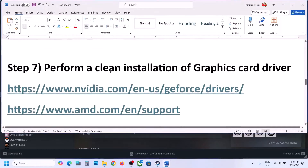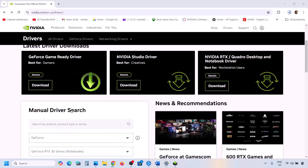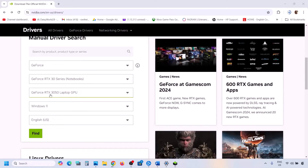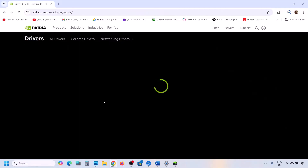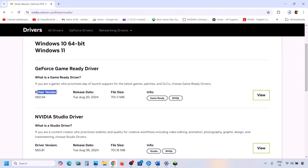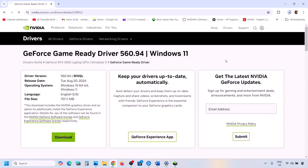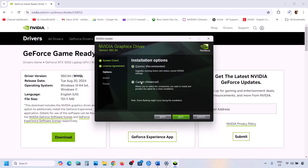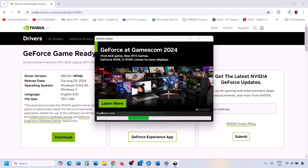The next step is to perform a clean installation of your graphics driver. If you have an Nvidia card, go to the Nvidia website; if you have an AMD card, go to the AMD website. On the Nvidia website, select your graphics card series and model, select the correct operating system, and click Find. The latest driver will appear at the top — click View then Download. Once downloaded, run the exe file, click Agree and Continue, select the Custom option, click Next, and put a check on 'Perform a clean installation'. Click Next, and once installation is complete restart your computer.